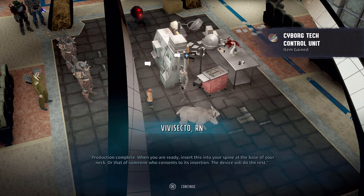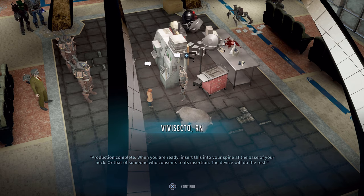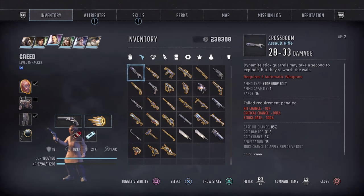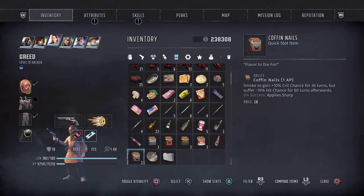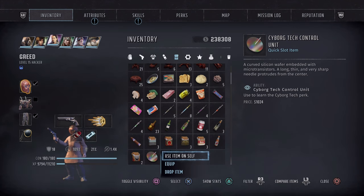The next step will be much easier. With the Cyborg Tech Control Unit, we're going to go ahead and install it on one of our characters. I'm going to skip ahead to the installation process. We're going to use the character Greed to install the part. Select the item you bought for over a thousand dollars and go ahead and use it on yourself — the trophy/achievement will pop.